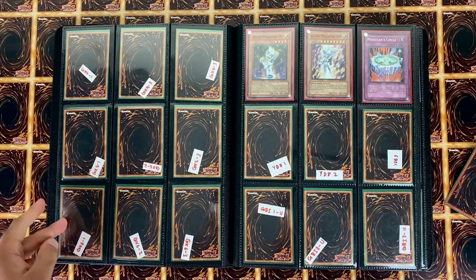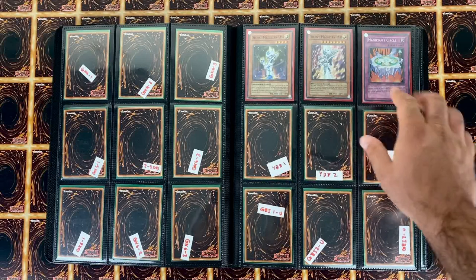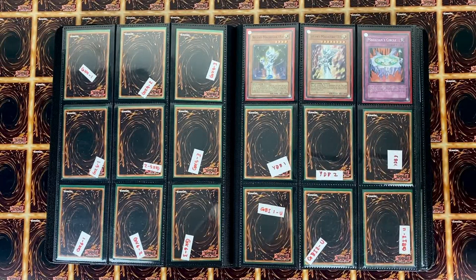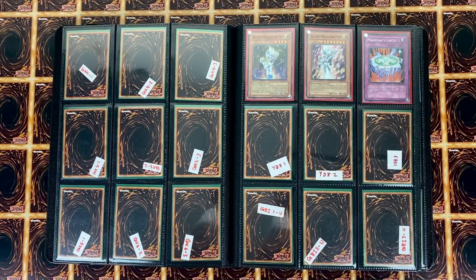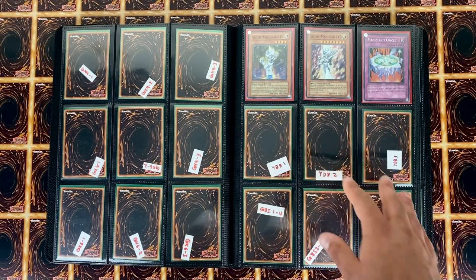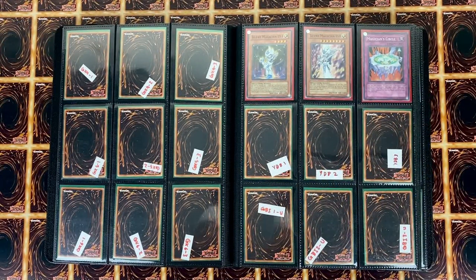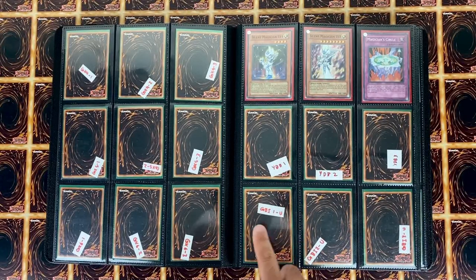Next we have GX4, 5, and 6 — still have to get those. Here we have Nightmare Troubadour or something like that — Tribe of Doom, I'm not sure — but these are completed. These are really cool because it was a Nintendo DS game but it had Silent Magicians, which is a Yugi card, and I really like this set. Here we have YDB1, 2, and 3 — this is probably the one most people don't know about. I was actually able to find these cards and I'm very happy — I'm going to make an in-depth video on this set because it's extremely rare.